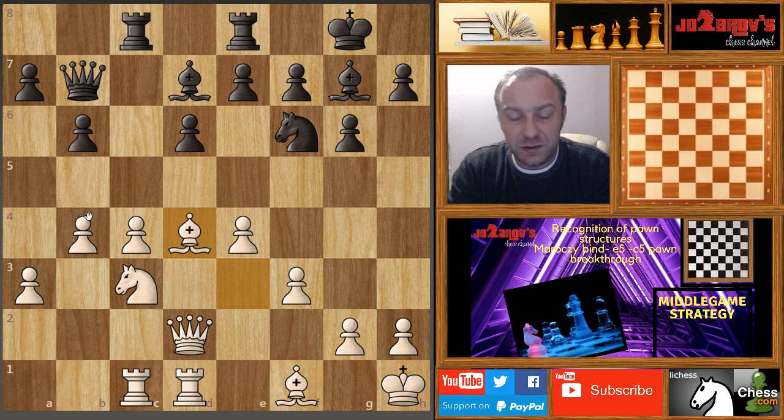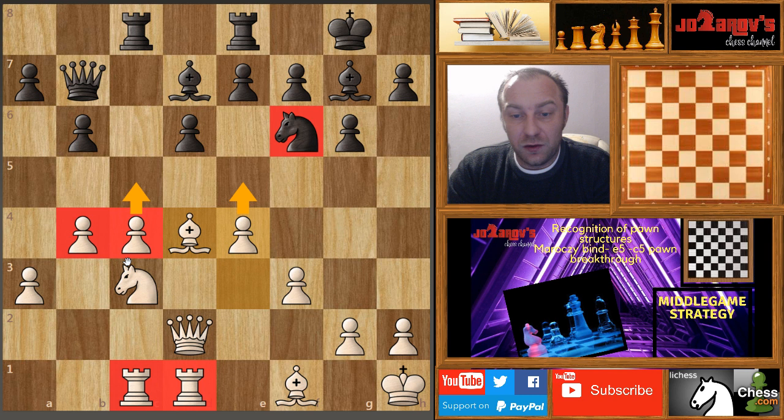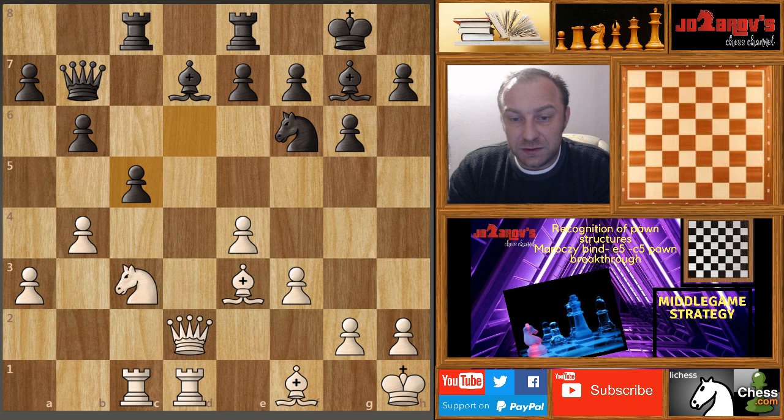Here I have set up a common position in the Maroxi Bind. We have the possibility to create this c5 and e5 pawn breakthrough, which is possible because we have a very nice rook connection on the c and d files, and this knight is a little vulnerable to our attacks. We should use this flexibility with the pawn structure on b4 and c4 to crack Black's d6 defense. The best move here is c5.